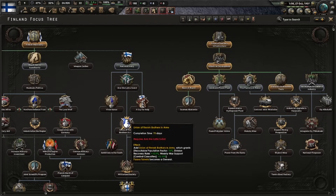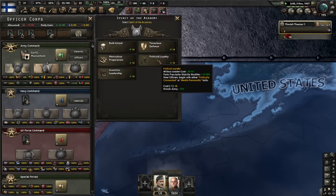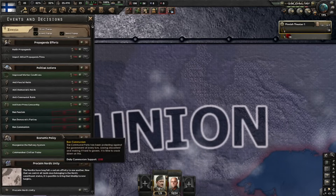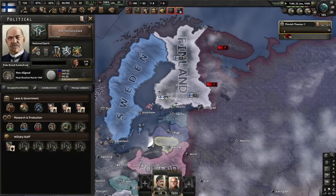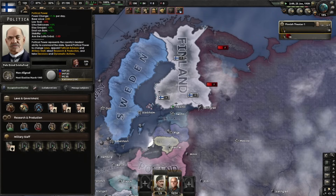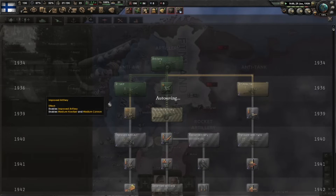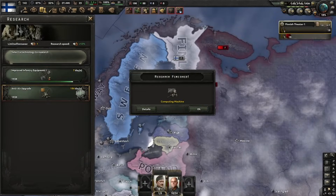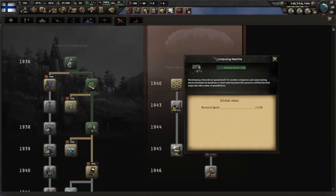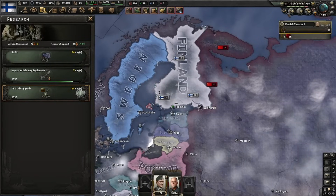We can help them out a bit by enticing the masses - 50 PP is kind of worth it, might even do the 100 PP. We'll do national unity and get those manpower bonuses so we can start building up our army. Also get political loyalty here and build supply hubs with reorganized railway systems. We also have computing machines so we can get radio with a bonus and get the research slot later.